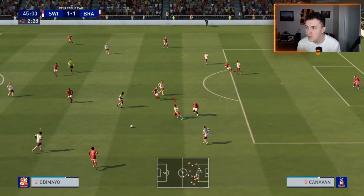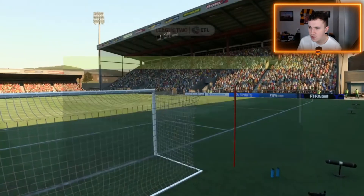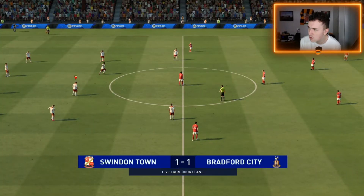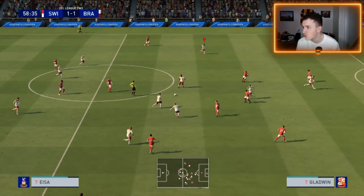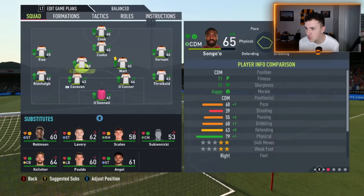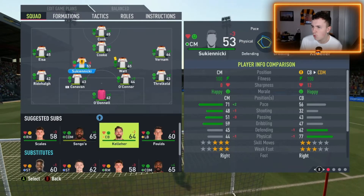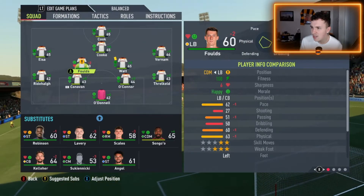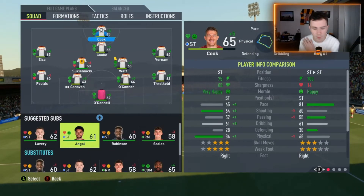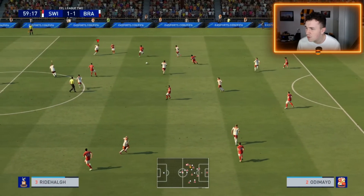That's the half-time whistle. Apart from the early goals, not a lot has really happened. I don't really plan on making any changes at the break. Elliot Watt picked up a yellow card - I had to take a cynical yellow because they were on the counter attack. I'm going to get straight into the second half. In the second half, Songo needs to come off - he's looking absolutely shattered. We don't have a DM on the bench so we'll get Suki Enneke on. We're also going to take Rydehalge off and bring Keelan Lavery on for Andy Cook - three changes made. Not the changes I would have liked, but the options on the bench didn't really give me much to work with.